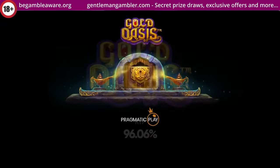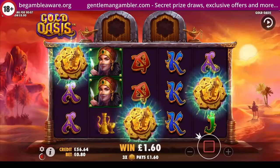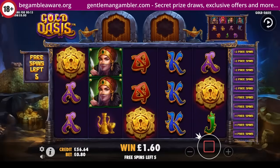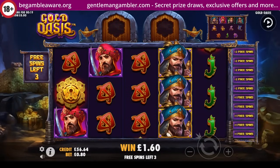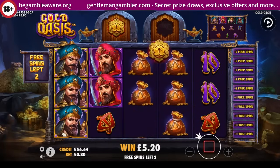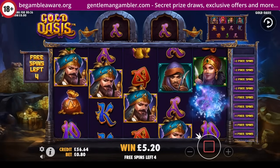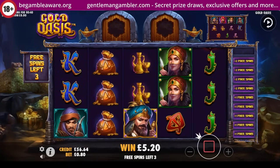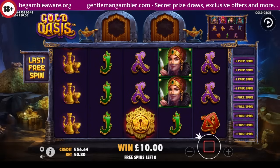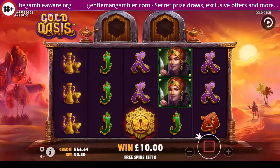OK, Gold Oasis is the next one. Just five free spins — goodness me. We do get two extras there. That's an exact amount — just 10 pounds, and that's on an 80p stake. Good grief.